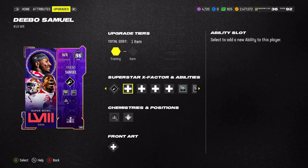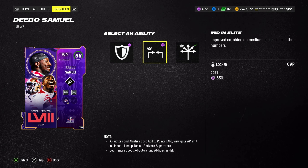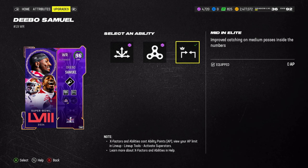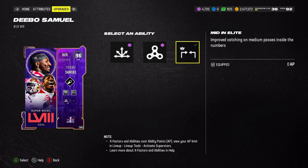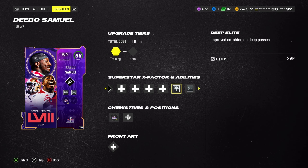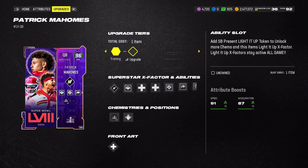Definitely using him as a slot receiver. For the AP discounts you can get Deep Elite for 2 AP, Mid Elite for 0 AP, Tank for 1 AP. We went with Deep Elite and Mid Elite so we can throw to him very deep or in the middle of the field. For free you can also get Invasive for 1 AP and Route Technician for 2 AP — almost went Route Technician but I want to make sure he catches the ball. He should be able to catch almost anywhere on the field.